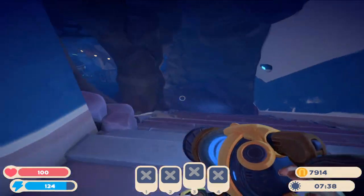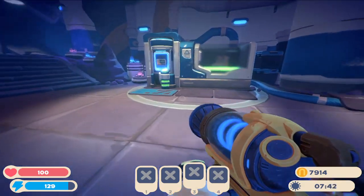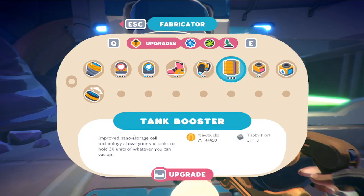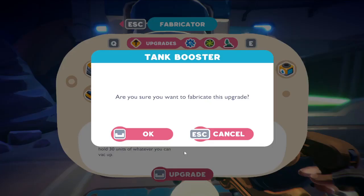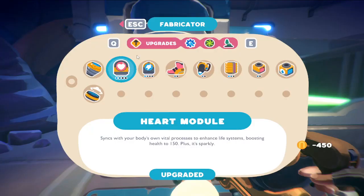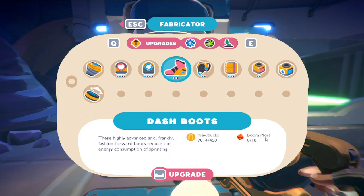I know I said I was going to unlock some areas in one of my episodes, but I kind of want to get some of this stuff first, like the tank booster holding 30 units. Let's also buy the heart module. We'll have to find the stamina upgrade, unlock boom plort, or find booms.